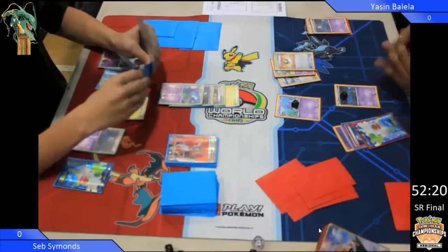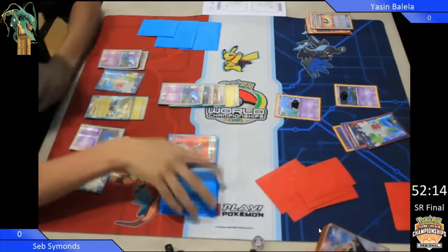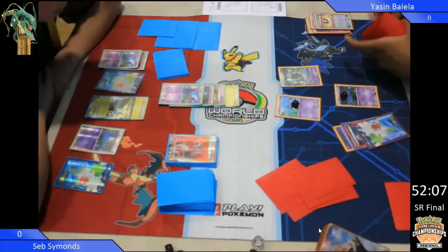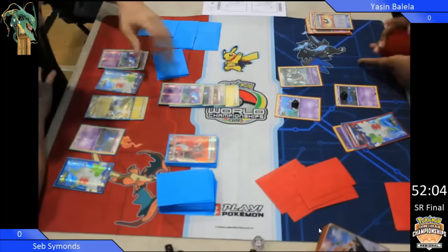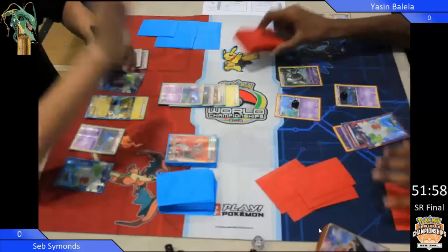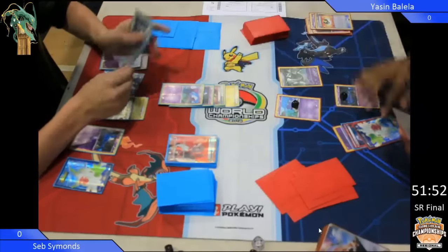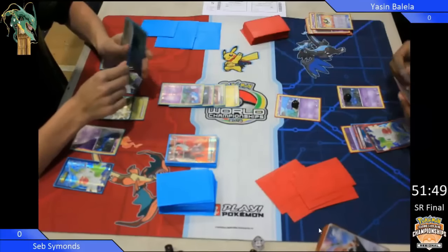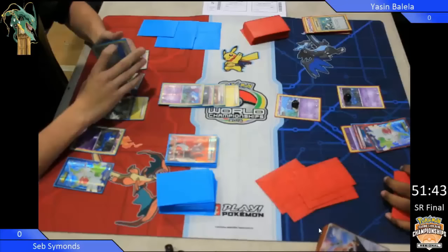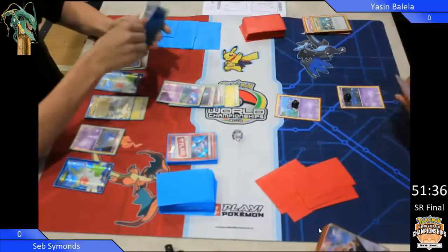Purely because, as I've said, if Yassin is playing Wobbuffet Bats, then if he can't get any Wobbuffets out, there's not going to be enough damage on the Manectric. Here we go, ladies and gentlemen — a Burnett coming down, evolving over the Shuppet. Can anyone remember what that card does? I'll give you a clue: it's got the Evolution Jammer attack. Your opponent can't play any Pokemon from his or her hand to evolve his or her Pokemon during his or her next turn.